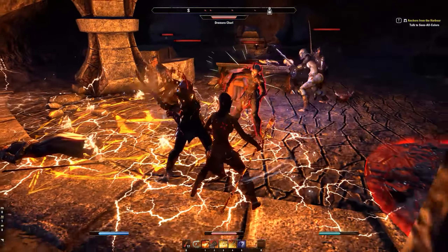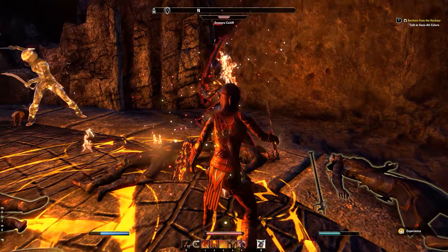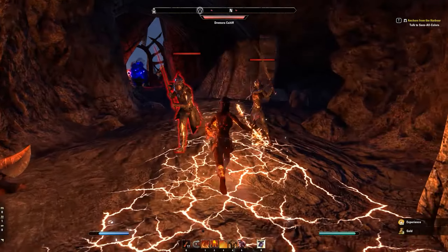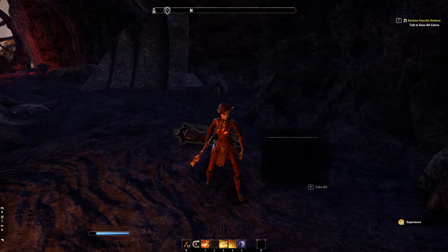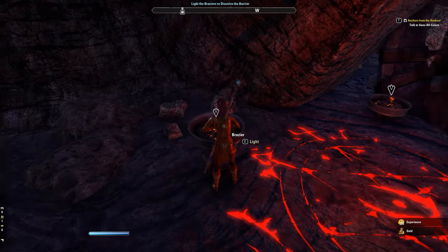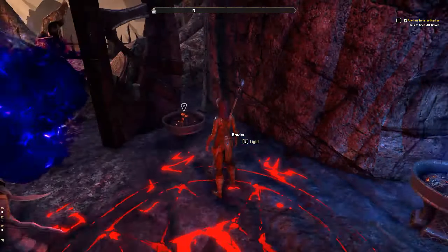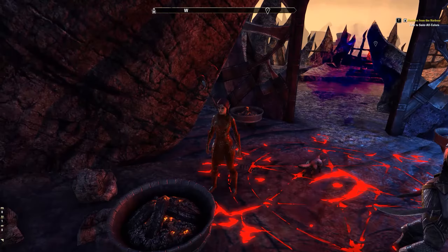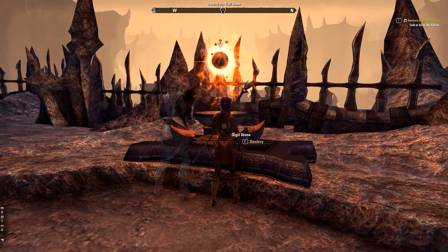Wrong button again. Okay, so that went well — kind of. I'll take it. I definitely need more ranged attacking skills instead of that stupid rock stone thing. Brazier of light — do we just light them up? What's this one do — is this one of those stupid puzzles? Oh yeah, it's a puzzle that I'm terrible at. Wait — we did it! I don't know how we did that, so if you're wondering, I can't really help you.